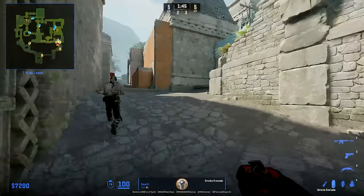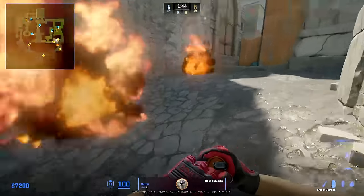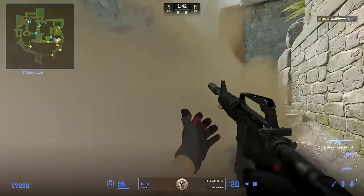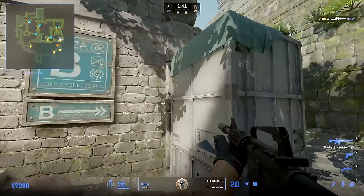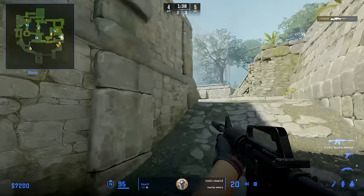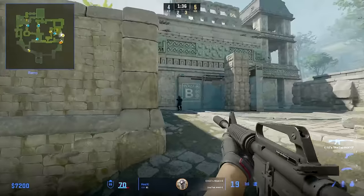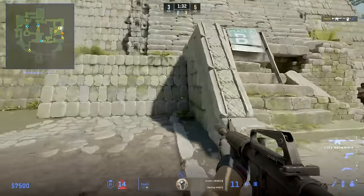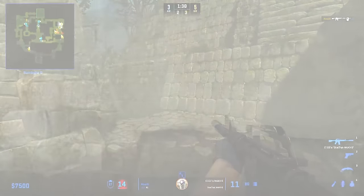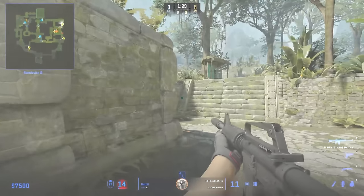Hooksy starts by running behind Monisi with a smoke out. His goal is not to join Monisi but rather smoke off any Molotovs thrown by Complexity to stop the push. When the Molotov lands Hooksy smokes it off, and right after Monisi gets the first kill, he is now the entry trying to take site and here finds a kill. Since he is low, he uses this to keep on taking space towards CT and back site to get the information. He then waits for Monisi's flash and peeks off it.